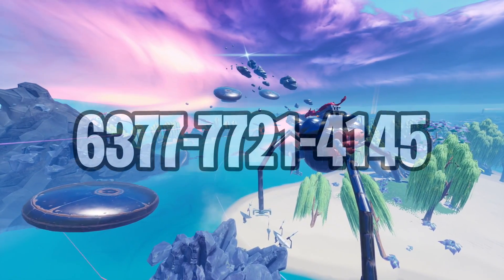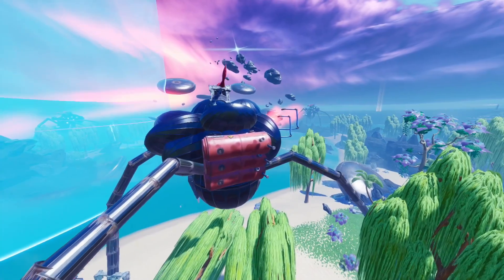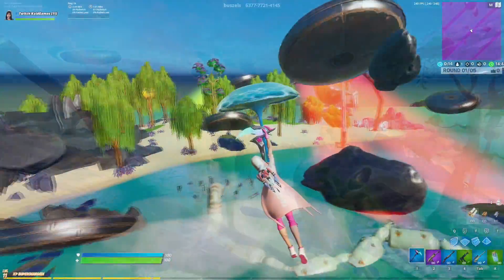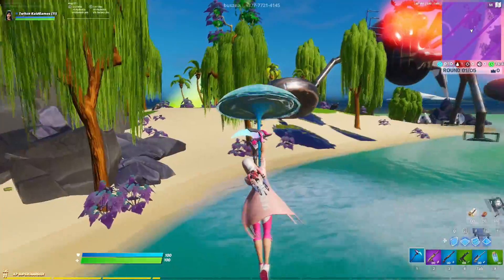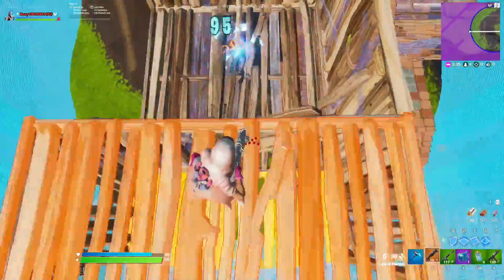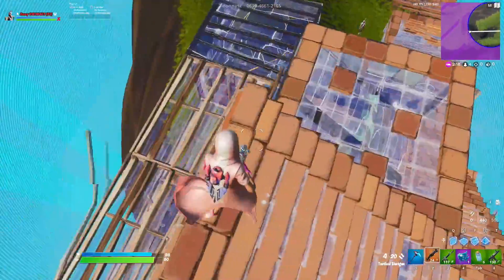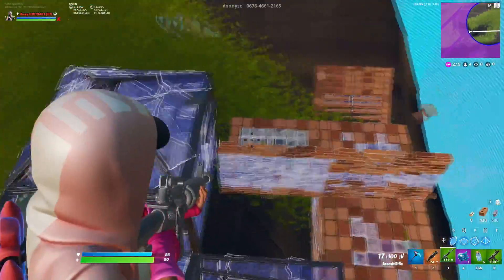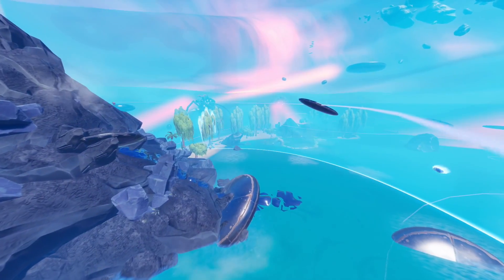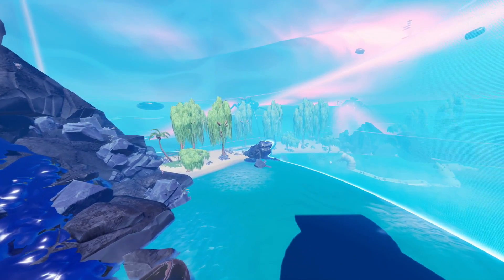The sixth map is the Zombie Invasion Zone Wars map. You'll get unlimited materials on all material types. The design has an alien and volcano theme, and every second you're in the storm you take 10 health per second. Each player gets random materials and there'll be 10 storm locations — whenever one is done you get moved to the next zone and it shrinks a little. What makes this map really unique is that each player spawns on top of the sky, so you use the redeploy and gliding system to land wherever you want and then start fighting.